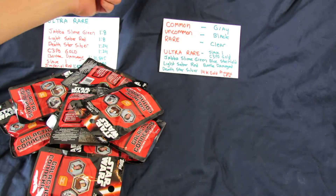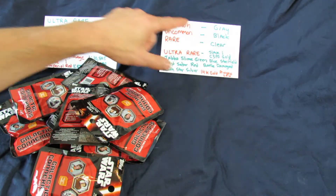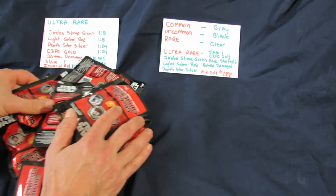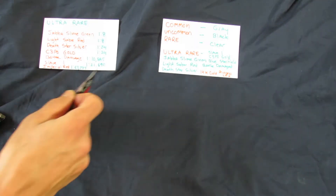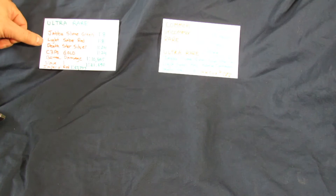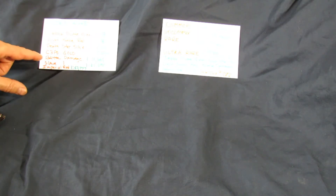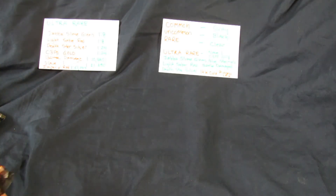You're going to get four types of discs: a common gray rim disc, an uncommon black disc, a rare clear disc, and ultra-rares which come in different colors. The best way is to start opening them and show you. There are 10 packs here so it'll give you some idea of the breakdown. The ultra-rares come in about seven different colors, and there's also a 14-karat gold Princess Leia - the odds of getting that are like one in 85,000 packs.